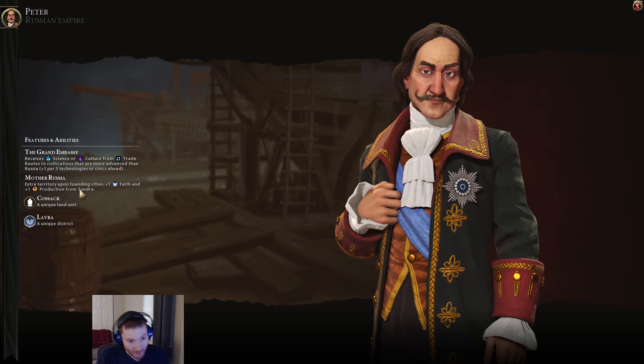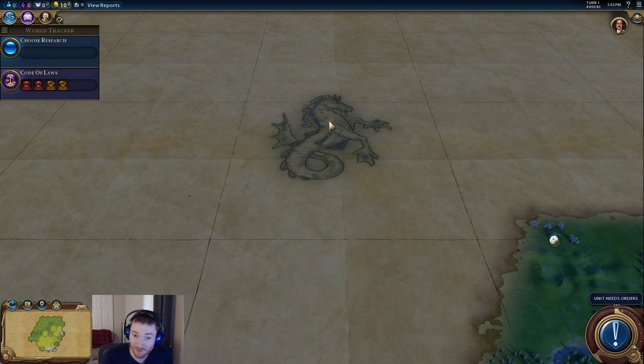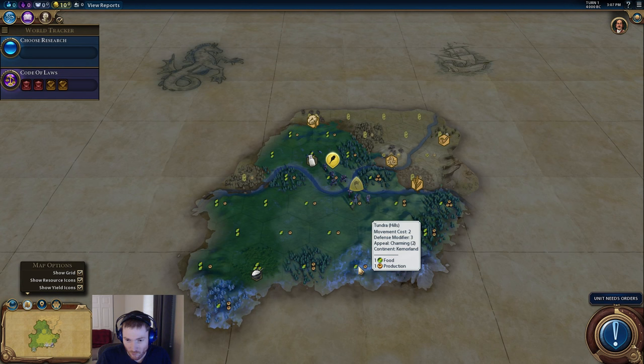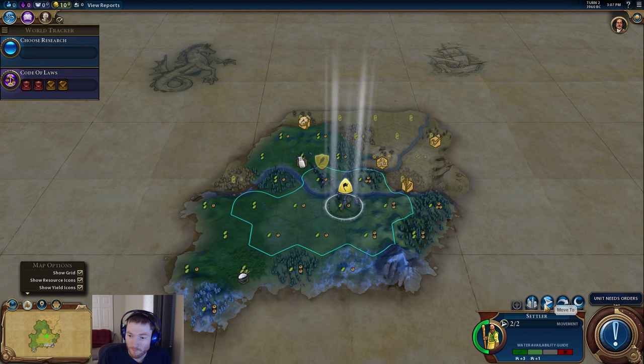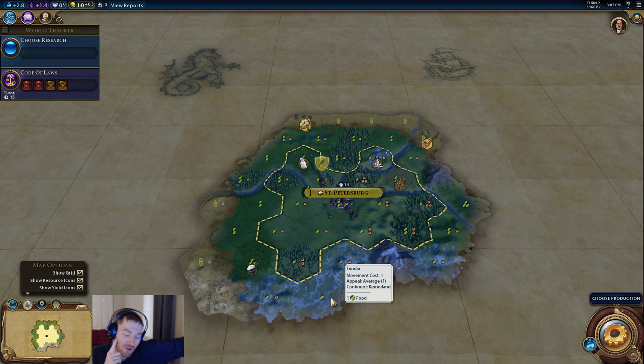However, the second part is a little lackluster — plus one faith and plus one production from Tundra. Tundra loses yields, so this essentially makes Tundra into plains tiles. A standard Tundra tile is 1-1, and non-hill Tundra is probably even 1-0. So as Russia, this makes Tundra tiles very slightly better when you settle cities. Settling here, we can see a 1-0 tile — so as Russia, this essentially makes Tundra into plains.